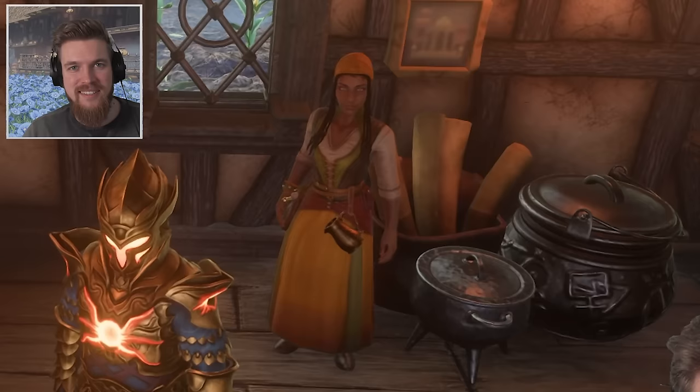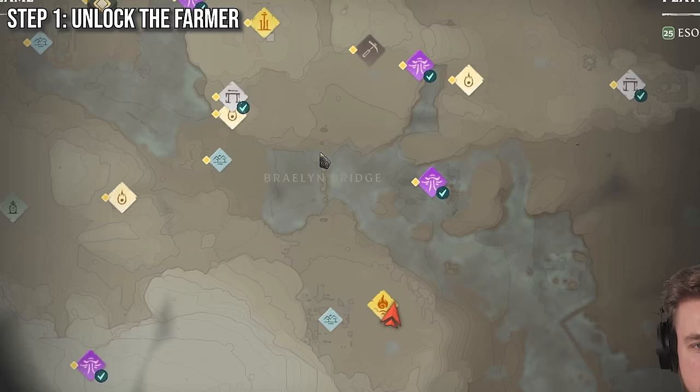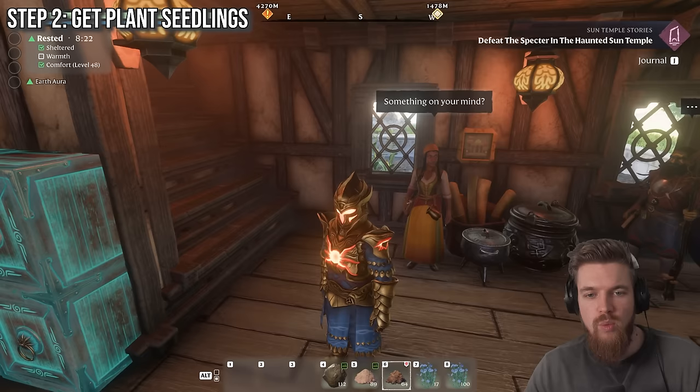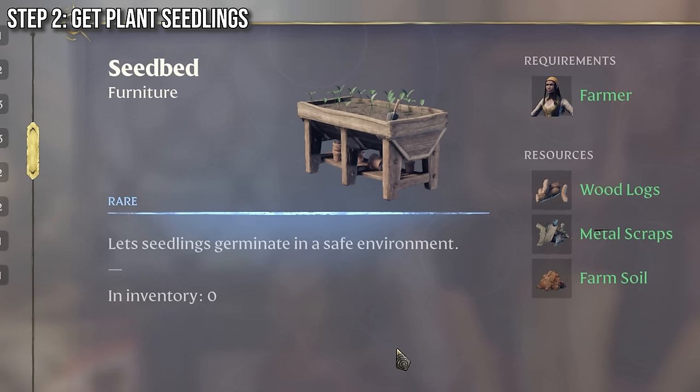To start farming, you need to unlock the farmer. From where you start the game, you're going to want to go directly north across the broken bridge until you get to the ancient spire Springlands fast travel point. From there, you're going to be able to glide all the way to the north past that flame shrine until you reach the ancient vault of the farmer. Once you've freed the farmer, you can then talk to her, and underneath production places, you will find the seedbed. You're going to want to build a few of these seedbeds because each one is used to craft seedlings, which you can grow plants from.